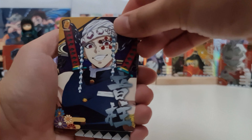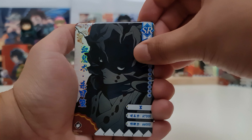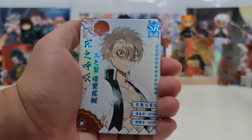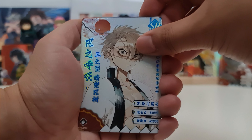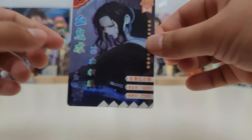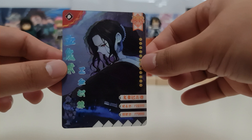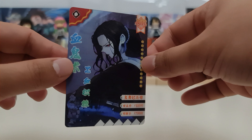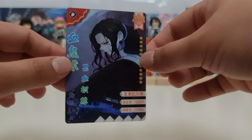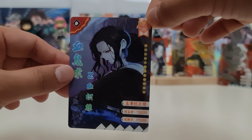Promo card — it's Tengen, the Sound Hashira. We have Rui SR, another Rui SR, Sanimi SR. And our hit — we have another 3D Muzan, HR! This is Muzan 3D. It doesn't move as much, but still it's an awesome looking card. HR!